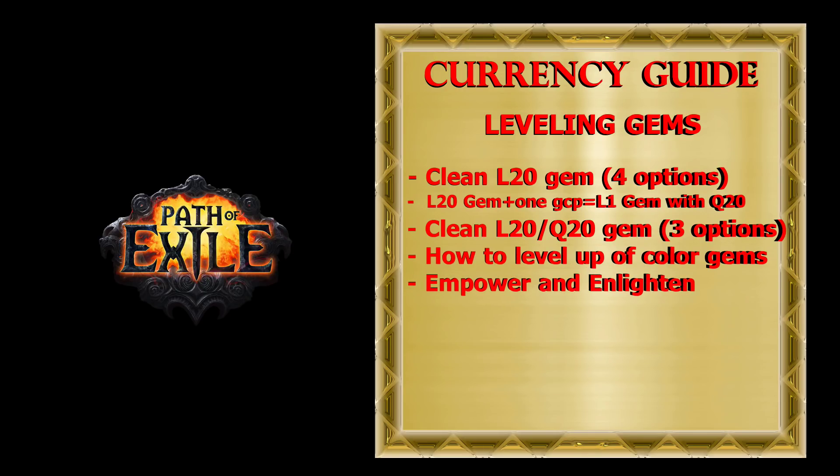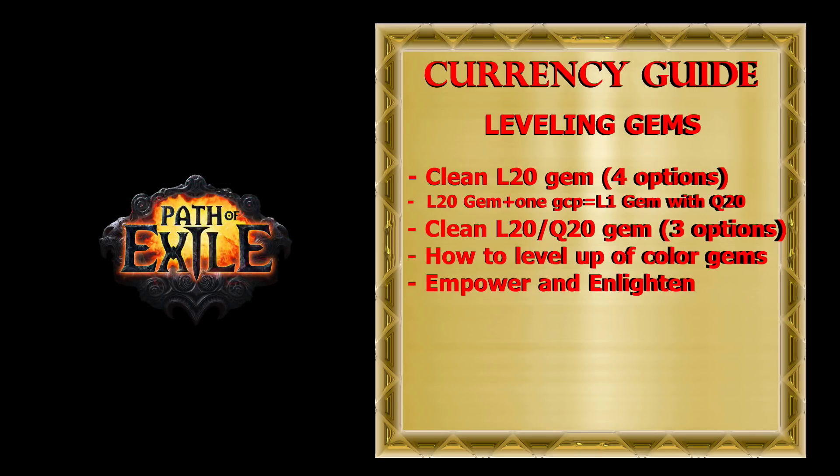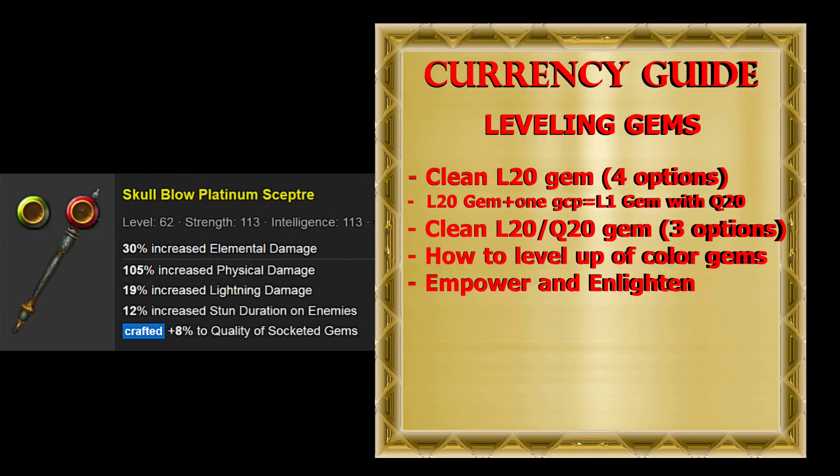If you decide to level up gems like Empower or Enlighten, keep in mind that those gems can only reach level 3 through regular experience gain, and the required experience to reach that level is considerably greater than what normal gems need to reach level 20. Also for these gems the investment is much higher — they are not sold by vendors, you can get them as a drop or buy from trade. Then you need to use Gemcutter's Prisms to increase their quality to 20, and you will also need to invest in one-hand weapons with a mod that increases the quality of socketed gems.